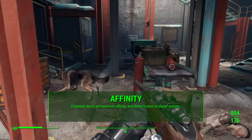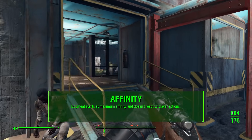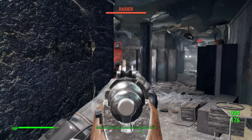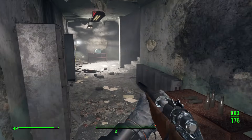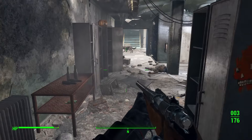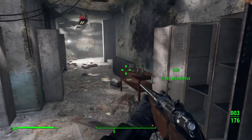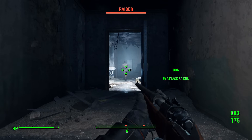In terms of affinity, normally companions react to everything you do and judge your actions — but that's not the case with Dogmeat. He starts at maximum affinity and doesn't react to your actions at all. He's truly neutral: just like a real dog, he loves you no matter what you do. There's no pop-up saying 'Dogmeat didn't like that.' He is silent, and a lot of people really like that about this companion.